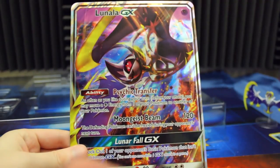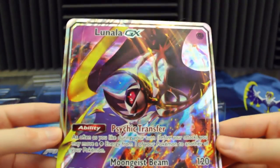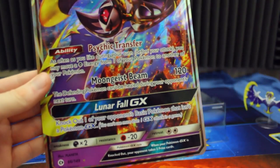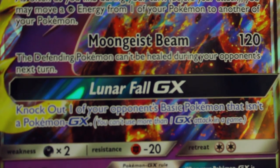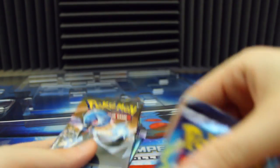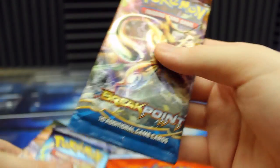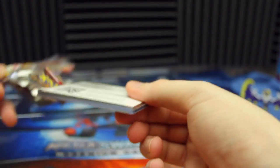And of course we can't forget the biggest part of this — we've got the Lunala GX card. It's got Lunarfall GX. Wow, that is a beautiful card — you can see Lunala kind of in space. Let's check out their GX attack: knock out one of your opponent's basic Pokemon that isn't a Pokemon GX. Holy crud, so you can just straight up eliminate one of their Pokemon. I think EX is counted as basic, and if it does, you just have two free prize cards. That's crazy. The GX attacks you can only use once per game, but that is still crazy. I think that might be better than the Solgaleo one — Solgaleo was more of a support and Lunala is more offensive.